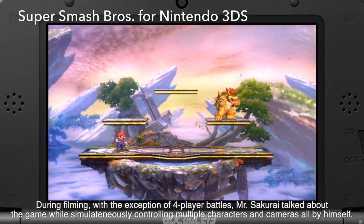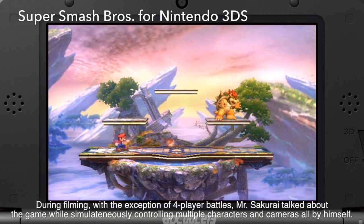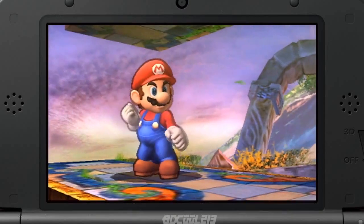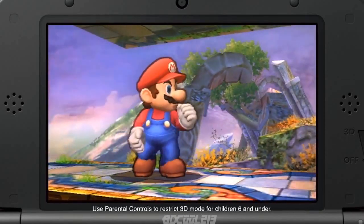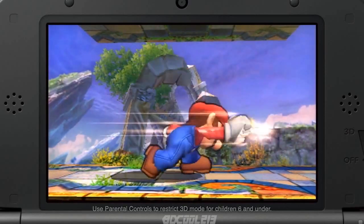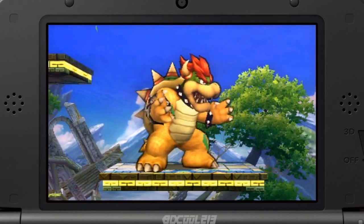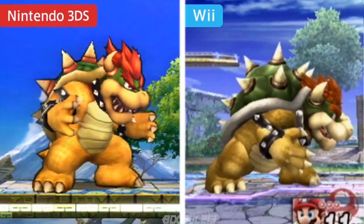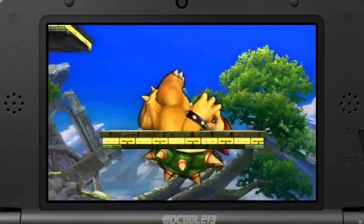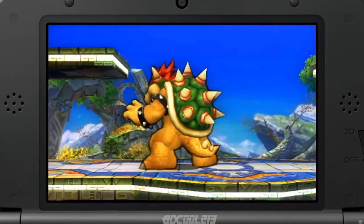This is the handheld version, Super Smash Bros. for Nintendo 3DS. In the Smash Bros. games, the screen shows the stage from a distance and the characters appear relatively small, so for the Nintendo 3DS version, we outline the characters so they're easier to see from far away. This is Bowser. I'm sure fans can tell he's standing more upright than in previous versions. His running speed and attacks have been adjusted, so he's a pretty powerful character.